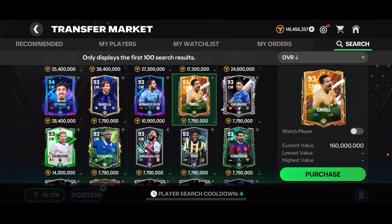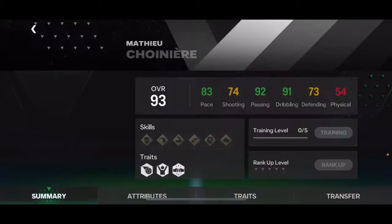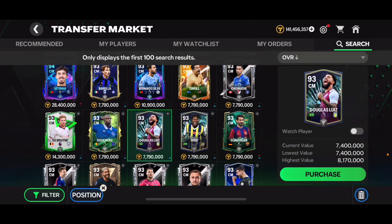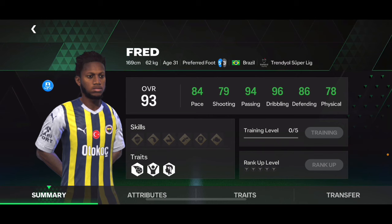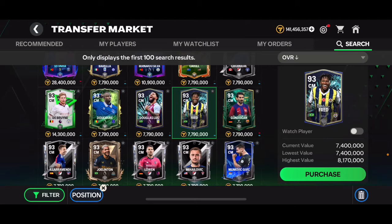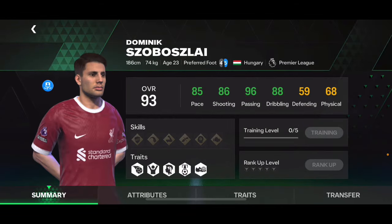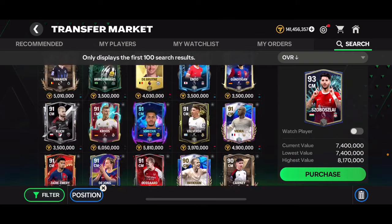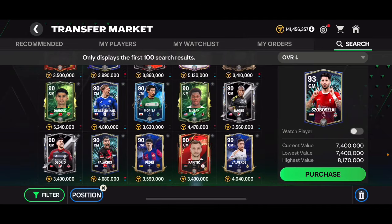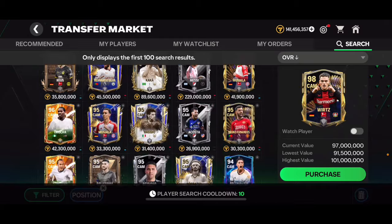For central midfield, one card stands out a lot — the Cahill card. Very well-rounded with four-star weak foot, and a very good card in general. There are also hero cards, Douglas Luis and Fred, both decent — Douglas Luis is well-rounded but lacks a little pace, shooting, and physicality; Fred is a bit more well-rounded with slightly better pace but low shooting and physicality and is quite short. Joe Lington is a decent well-rounded card too. There's still a 90 overall Valverde that's quite decent. But I think Cahill is probably the best choice.